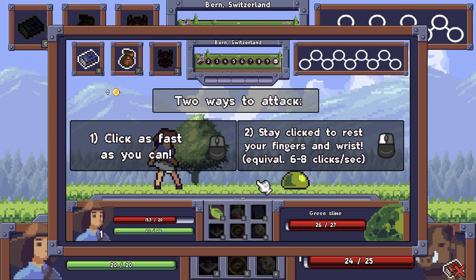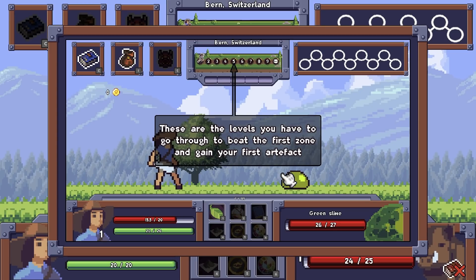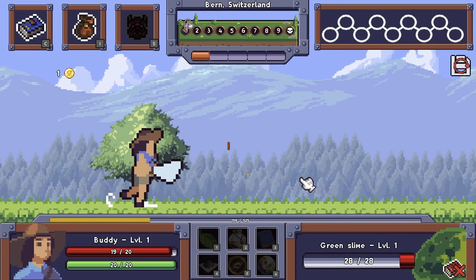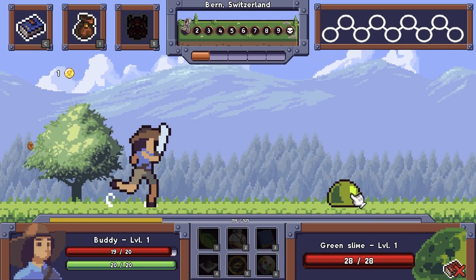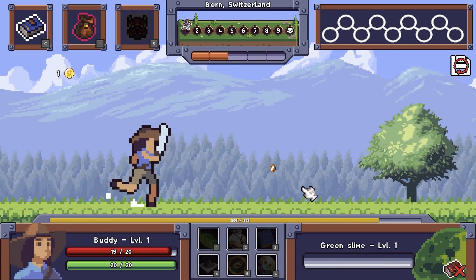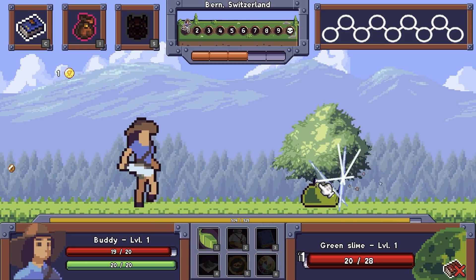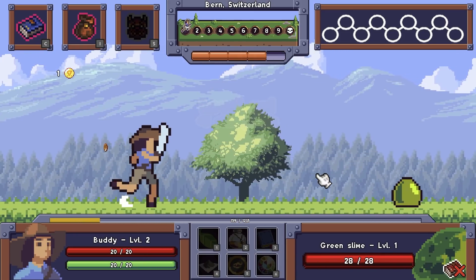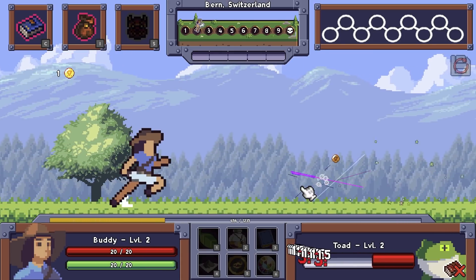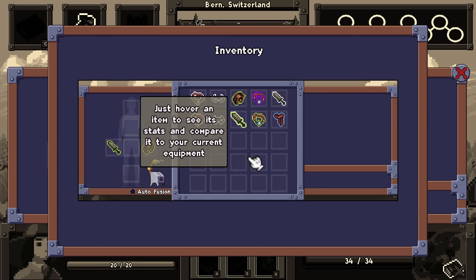So I can click as fast as I can or stay clicked and rest your fingers. 68 clicks per second. These are the levels you have to go through to beat the first zone and gain your first artifact. Gauge fills with every monster killed. Now go and kill. Oh baby, this is incredible. Clickers are busted if you have an auto clicker script and you can abuse - instead of attacking, we just hyper vibrate at them.